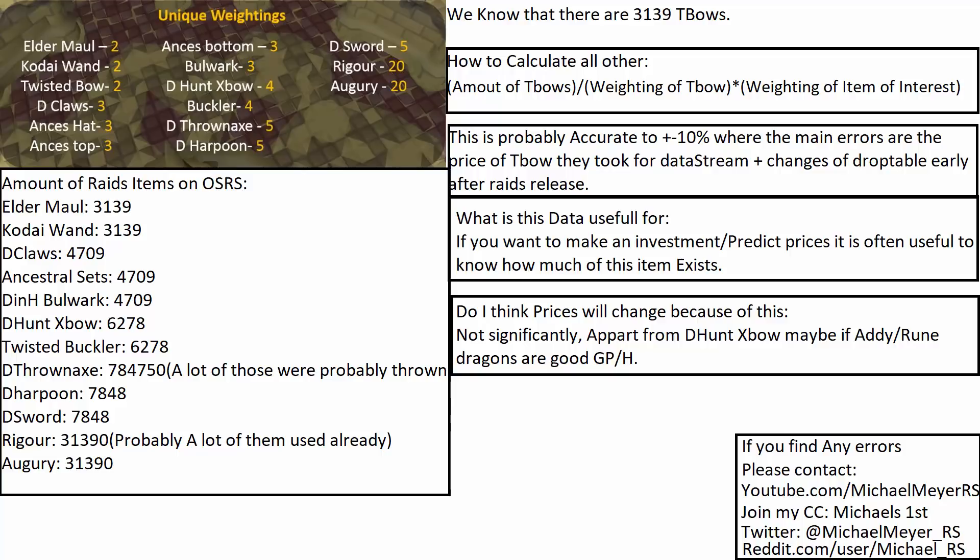This is probably accurate to plus or minus 10%, because the weightings of some items got changed, but the last change was in January I think, and the earliest items got released early January. So there are about 10 times more items that came into the game with the new drop table than the old one, and since the rate of raids was fairly stable during the year, this is probably quite accurate.